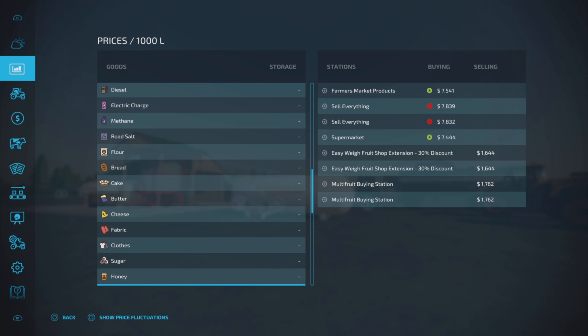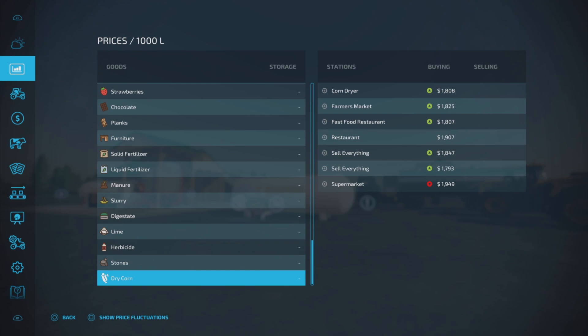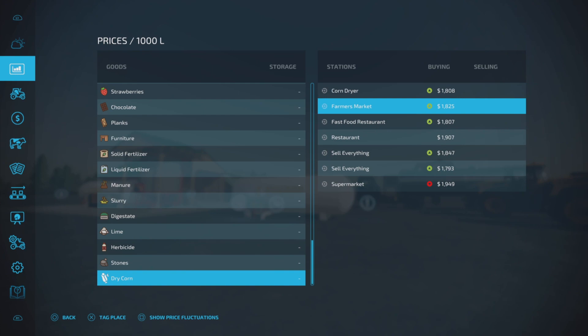There we go — the dried corn should be at the bottom of my list. I also have a couple of 'sell everything' sell points on the map here, and as you can see, prices all look pretty in line across the board.